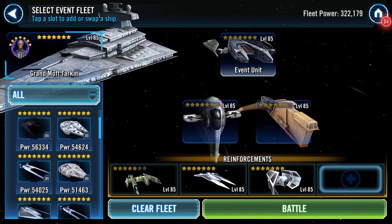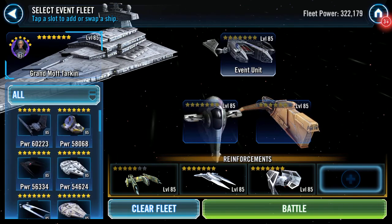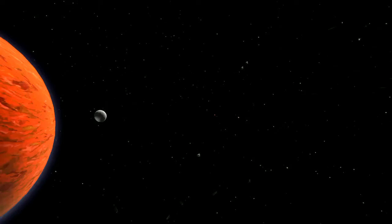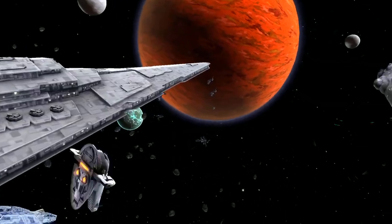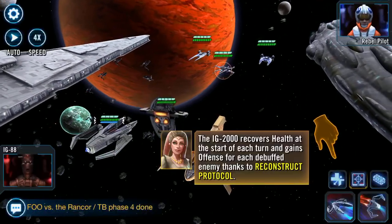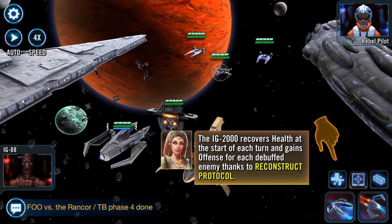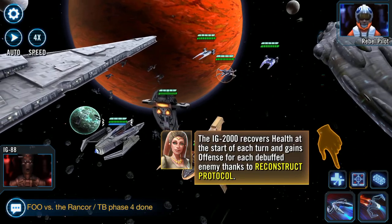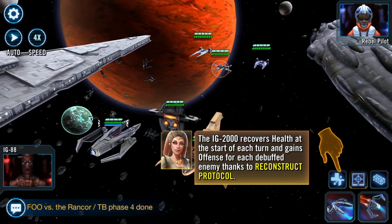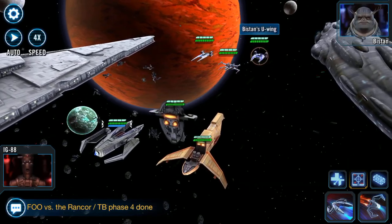Yields and you - oh yeah, I already hit my quota. IG-2000 recovers health at the start of each turn and gains defense for each debuffed enemy, thanks to Reconstruct Protocol. Isn't that nice!